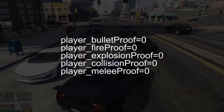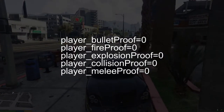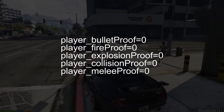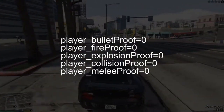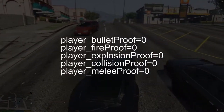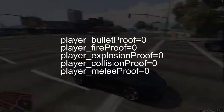Under the settings for invincibility and can take damage, there's another section that you have to make sure you fix — and that is what kind of damage the player is susceptible to. You want to make sure player equals bulletproof is zero, fireproof zero, explosion proof zero, collision proof zero, and melee proof zero. By setting each of those to zero, that means they can be hurt — by bullets, by fire, by explosions, et cetera. You just want to make sure that those are all set to zero.